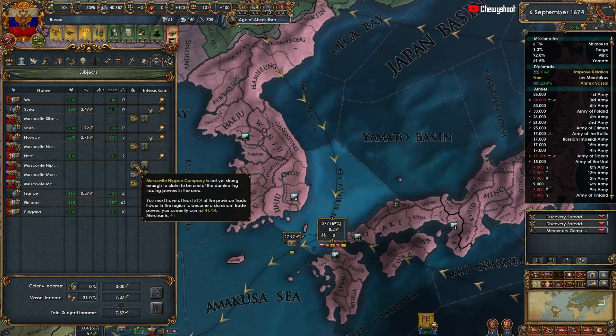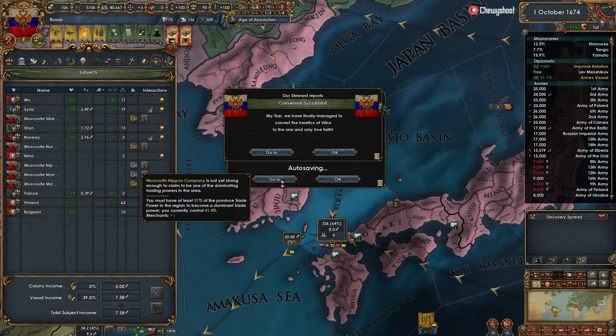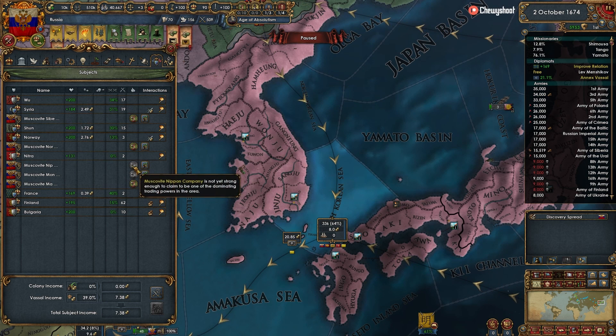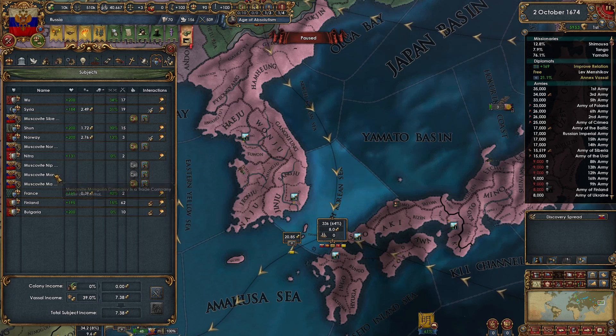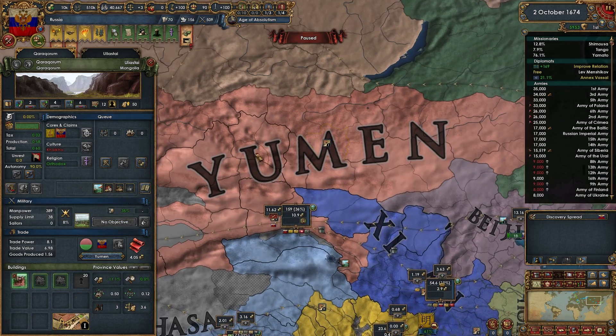That's probably going to give us only about 41, so I need to upgrade these centers of trade over here — we'll get an extra merchant from that. Which one is this? Mongolia — yeah that's not going to happen. That's you, men.